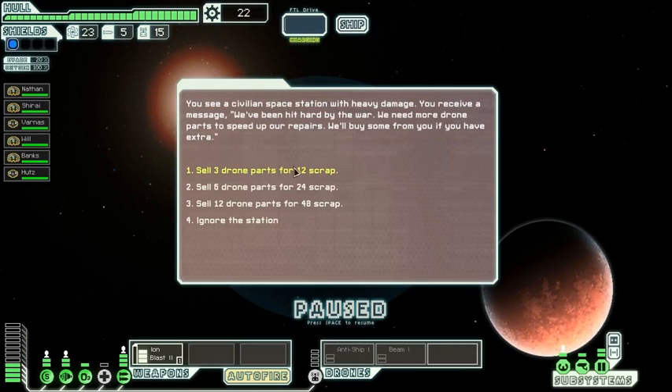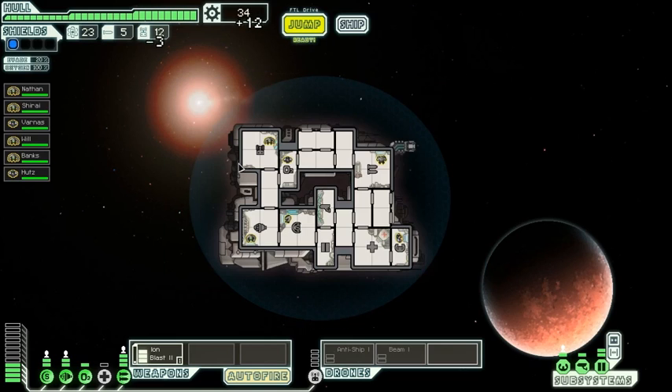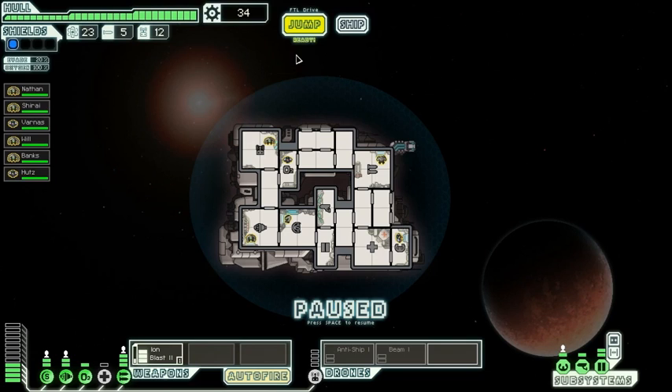What I like about this game is the replayability. Civilian space station — we receive a message. They've been hit hard by the war; their drone parts are their life. Three drone parts for 12 scrap — that's a drone part for 4 scrap, but you have to buy them for 8, so that's the problem. I will part with three drone parts. I think the scrap will be of use, and I think we don't lose drone parts unless... or I could be full of shit and that could be the worst idea ever. If only they'd ask for missiles.